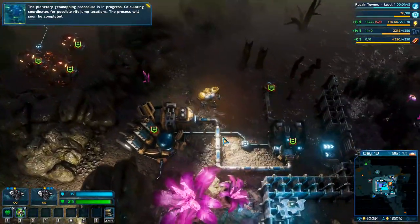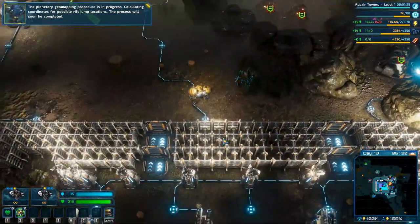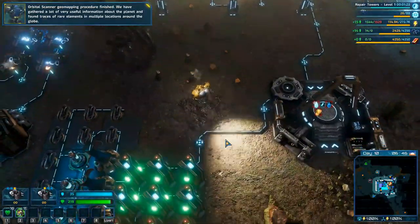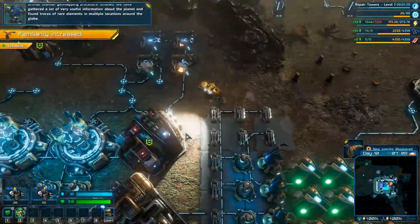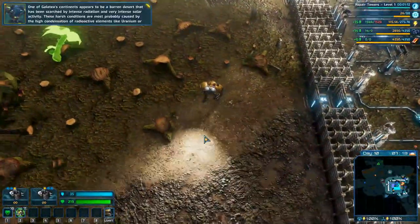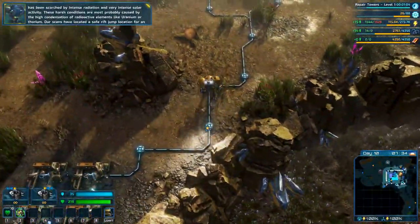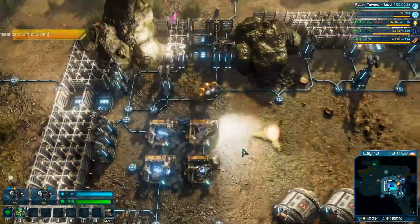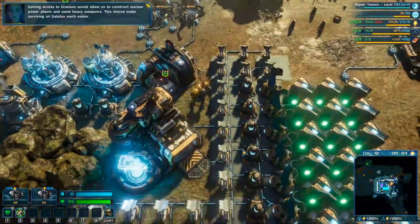All right, got that blocked - nothing can get through here. They'll have to get through a wall before they can smash up my storage area. Planetary geo mapping procedure is finished - lots of very useful information about the planet, found traces of rare elements in multiple locations. One of Galatea's continents appears to be a barren desert scorched by intense radiation from high condensation of radioactive elements like uranium or thorium. Our scans have located a safe rift jump location for initial scouting - gaining access to uranium would allow us to construct nuclear power plants and heavy weaponry.